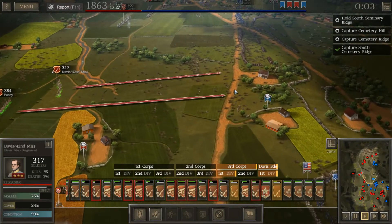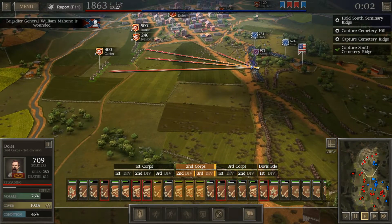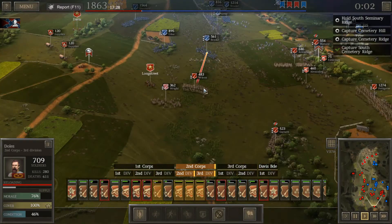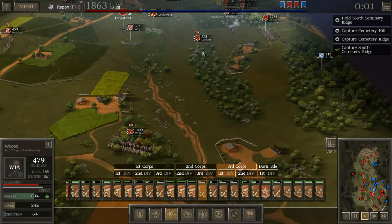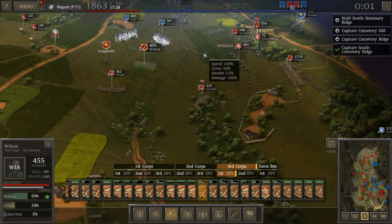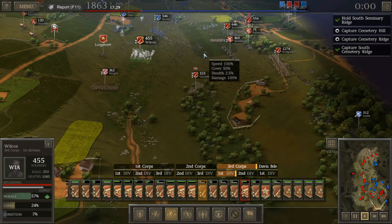Might as well have just stood up against a wall in Gettysburg town itself and said 'shoot me,' because that's essentially what happened. And Mahone is wounded now. At least we didn't get a lot of dead generals — we mostly got wounded generals — but I really want to see the final tally, which is coming up very soon.